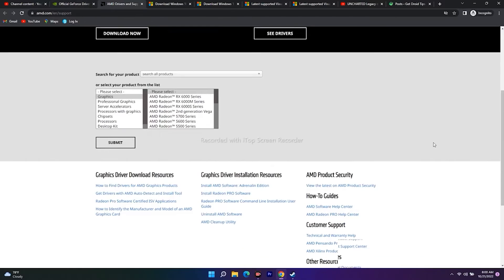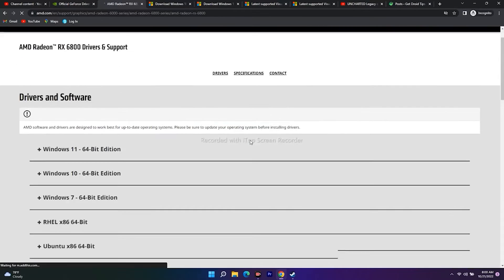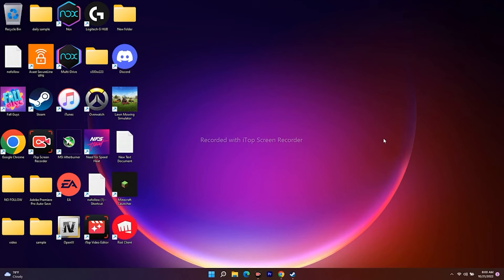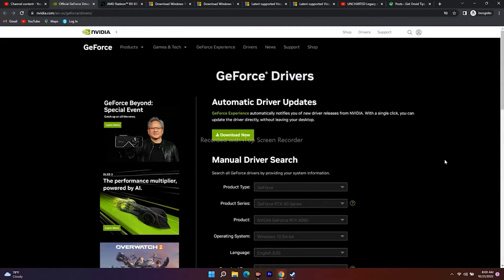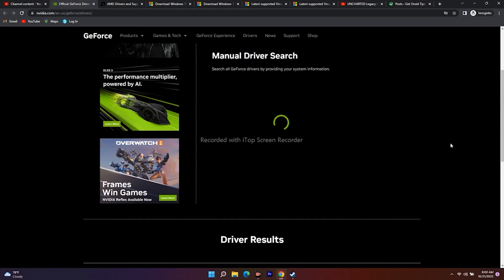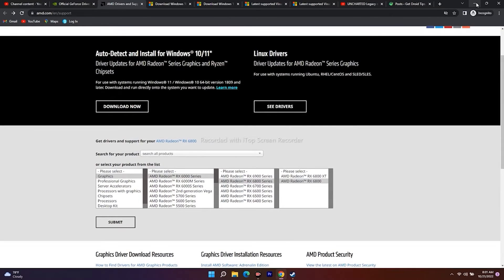For AMD users, give your respective GPU details and go for Submit to find your options. The next step is about manually installing the latest graphics drivers. Go to the NVIDIA or AMD official site, provide your graphics card details, and download and install the latest driver version. That's the basic step for keeping your drivers up to date.